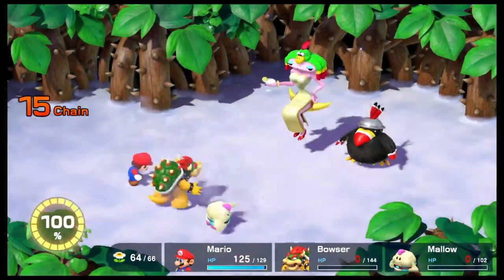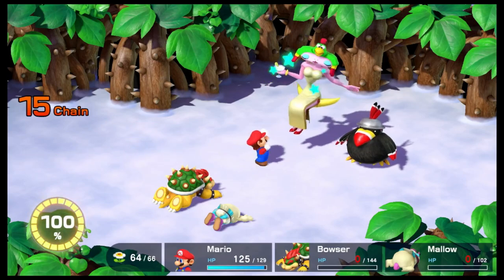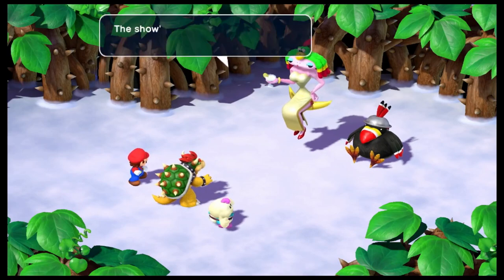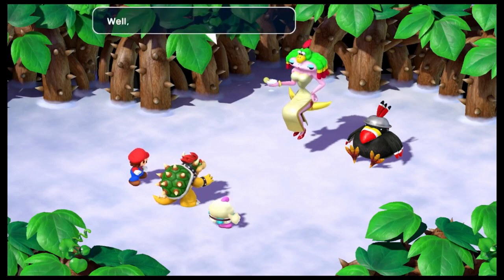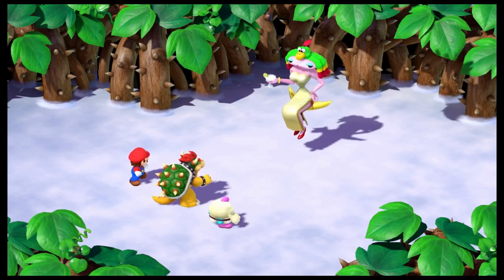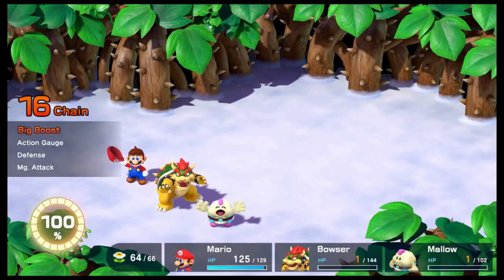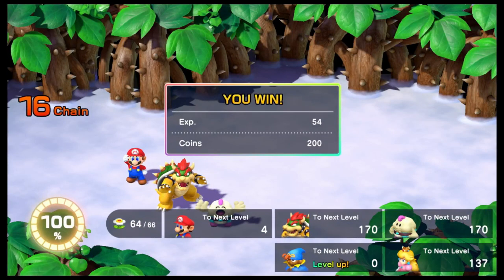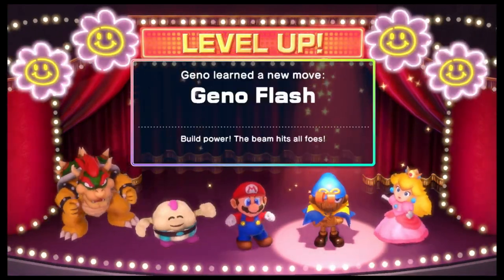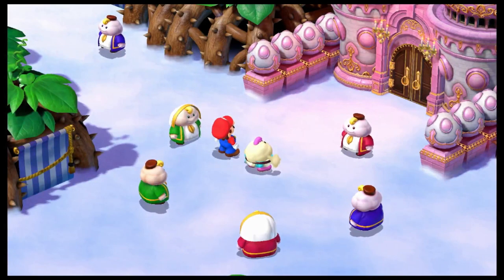Oh no — I completely underestimated that attack. Let's put out Gino and Peach, or maybe just kill Valentina now. We barely survived — Jesus, she almost wiped out my whole team. There's a level up: Gino is level 17 and learns Geno Flash, which is probably his best move. Let's go physical.